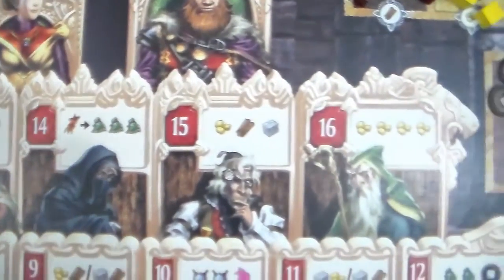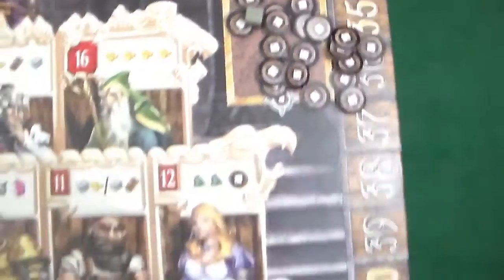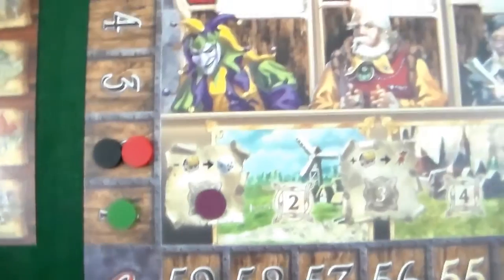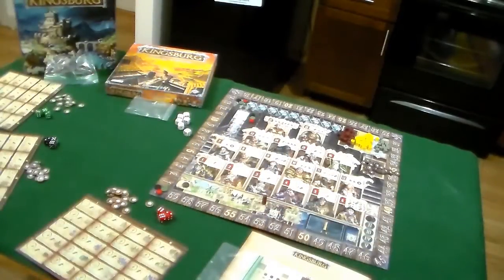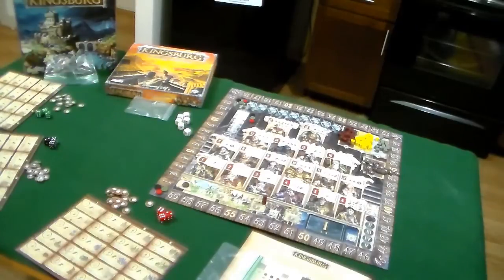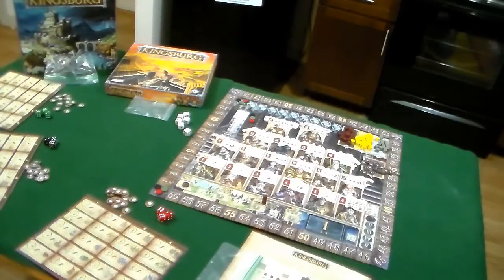In addition to the player discs, there are two purple discs for the game: one tracks the current season and one tracks the current year — this goes for five years total. In the top right corner are all the material goods: wood, gold, and stone. There are also two pip counters you can use to modify die rolls. The general goal is to earn various materials, and using those materials, build buildings to gain victory points representing virtue and honor with the king.